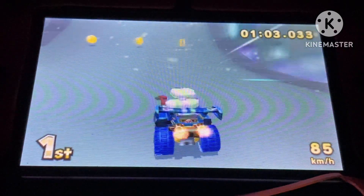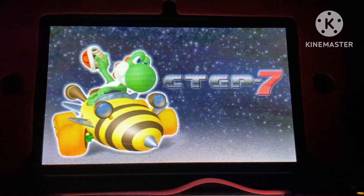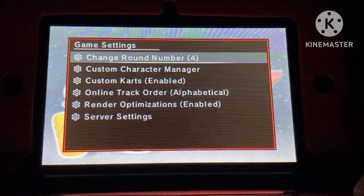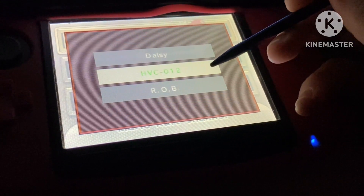It makes me want to see characters like King Dedede, Mewtwo, and Kamek. To select custom characters, press the Select button on the title screen, go to Game Settings, go to Custom Character Manager, and scroll down until you find the custom character you would like to select.